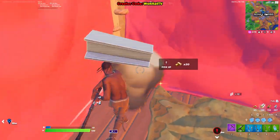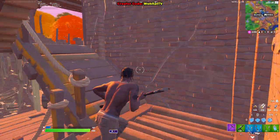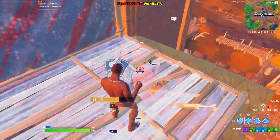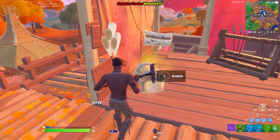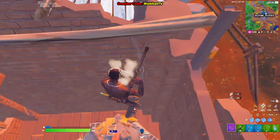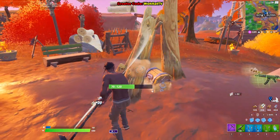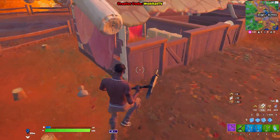In Team Rumble for whatever reason, at least in the past days nobody landed here. This was my spot for farming bows, and in particular with the fire bow you can do challenges that give you up to 62,500 XP — destroy trees with fire and destroy structures with fire. You just go to a wooden area, shoot at one tree, and the fire spreads all over the forest.